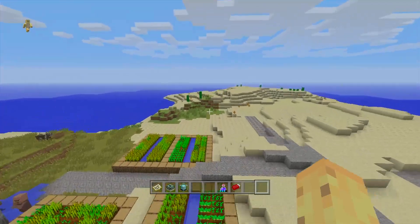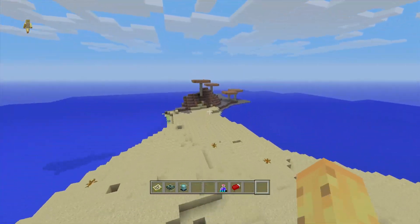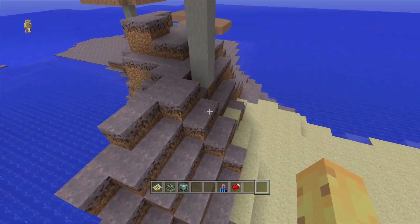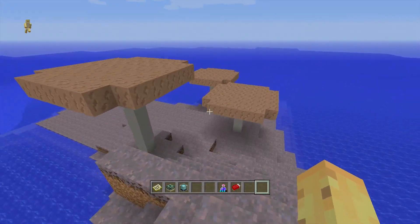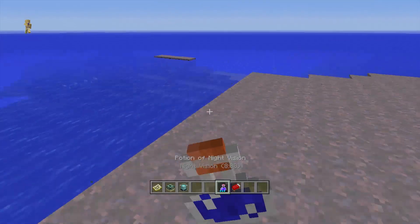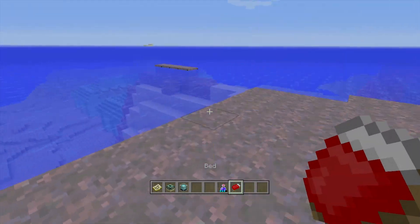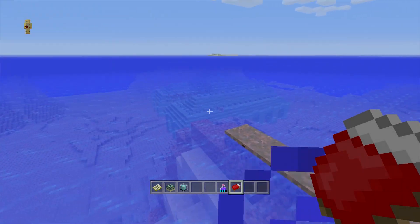The first truly extraordinary thing about the seed is that if you head southeast, you end up at this tiny little mushroom biome. It's connected to the land by just the tiniest bit of ground, which is pretty cool. It's a mushroom biome where you can find mooshrooms — a really cool thing.